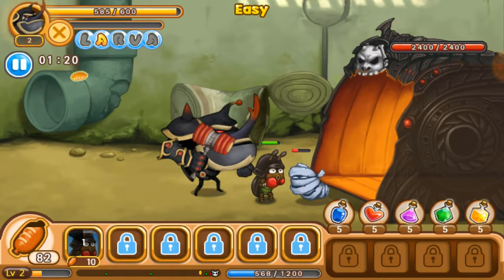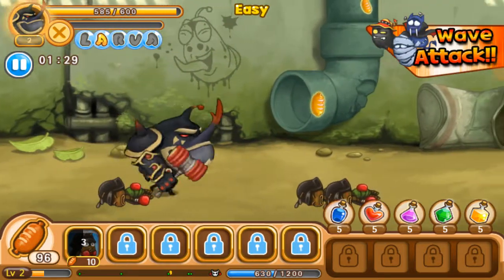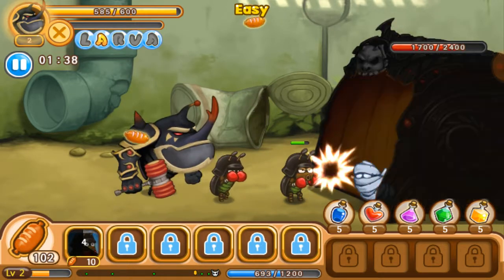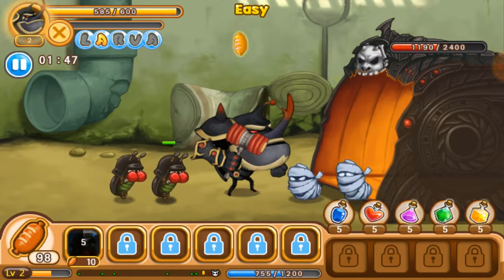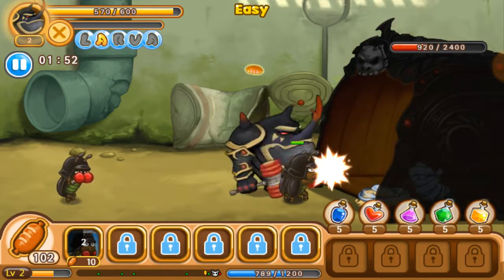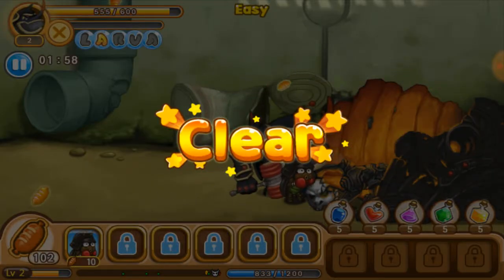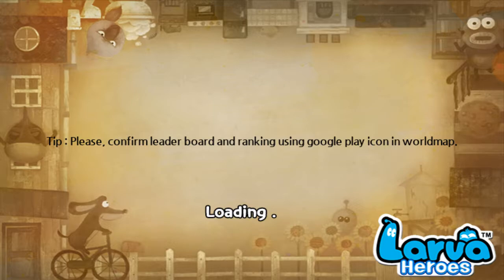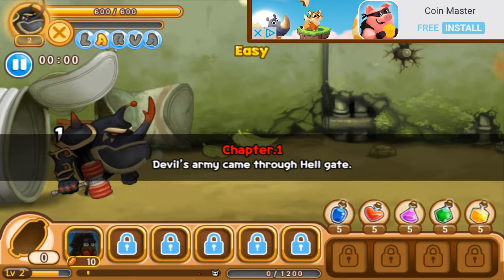We gotta destroy this — do it, destroy! Oh I shouldn't have done that. Wave attack — let's go! My wave attack must be powerful because it made us fly. It must be dangerous or something. Oh, we get hurt when that happens. Team, get up here, I need your help — and it's done! One, two, three teammates didn't even make it there. Fortune cookie — give me the tip. Episode one of two: Devil's army came through hell's gate.